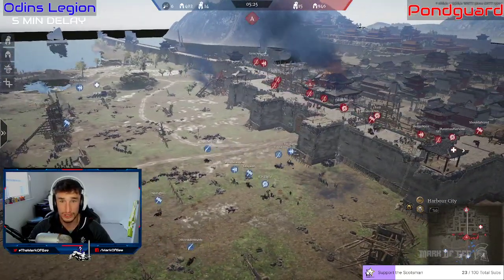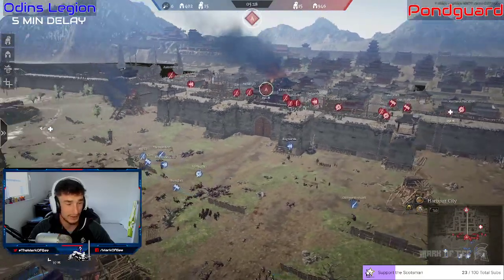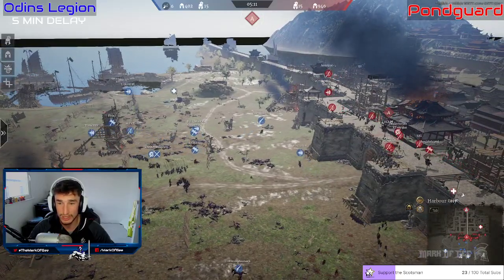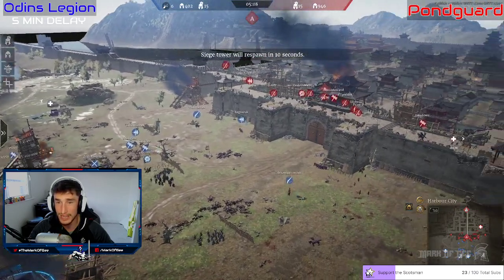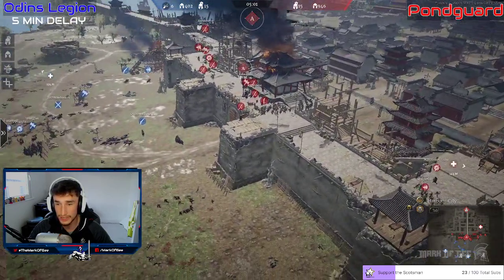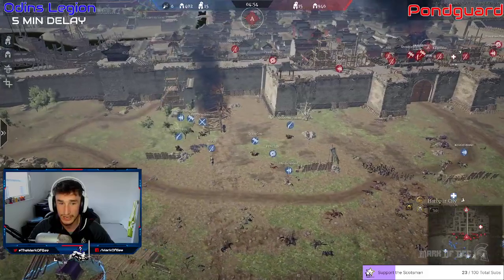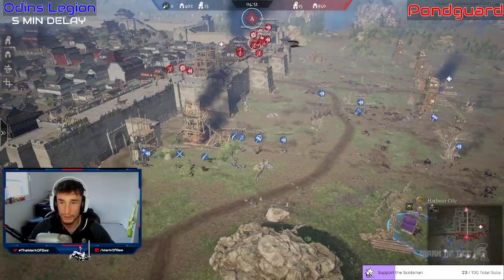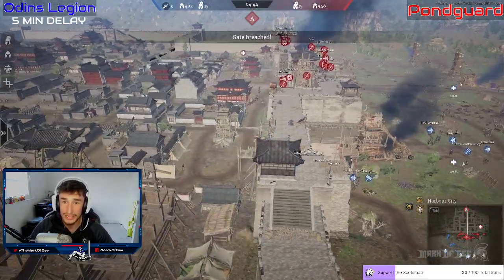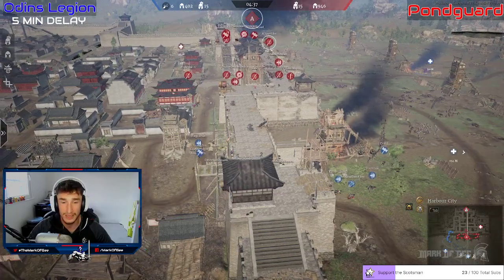The siege tower doesn't even make it. We're down to five minutes left in the battle, and the only siege tower with any chance is now down. Pawn Guard have completely bullied Odin's Legion — wasting their time with the cavalry push, using javelins to take out the siege towers. They're now looking to the left side gate since there's nowhere else to go — they can't reach the siege tower in time, so they'll have to go through the gateway.